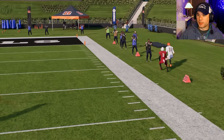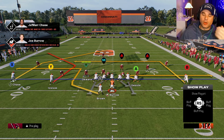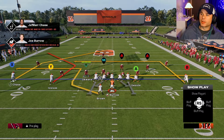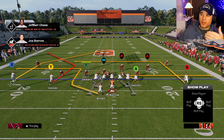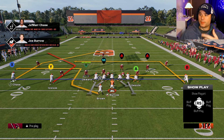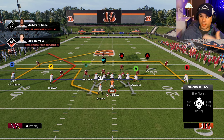Against Tampa two, the wheel route also torches it — it gets wide open down the sideline. Another important thing is going over your progressions. Against cover one man, your first read might be A on a zig route for your tight end.